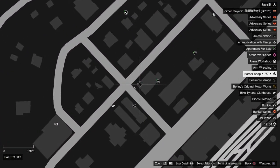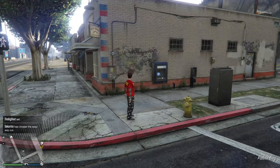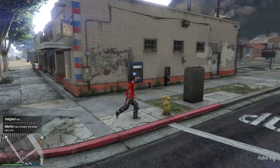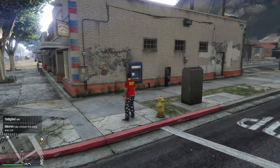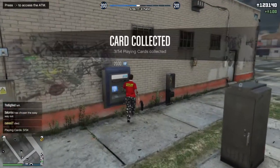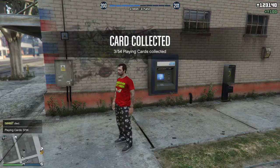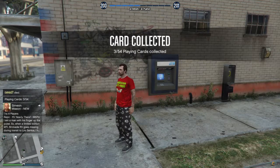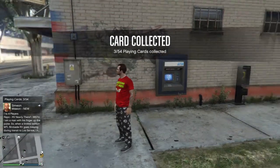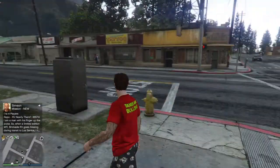This is the exact location for playing card number three — it's sitting right on the ATM. You can see the little pulsating, blinking light; that's your playing card. Walk up to it and you don't have to press anything — it automatically collects. That's 3 of 54 playing cards collected.